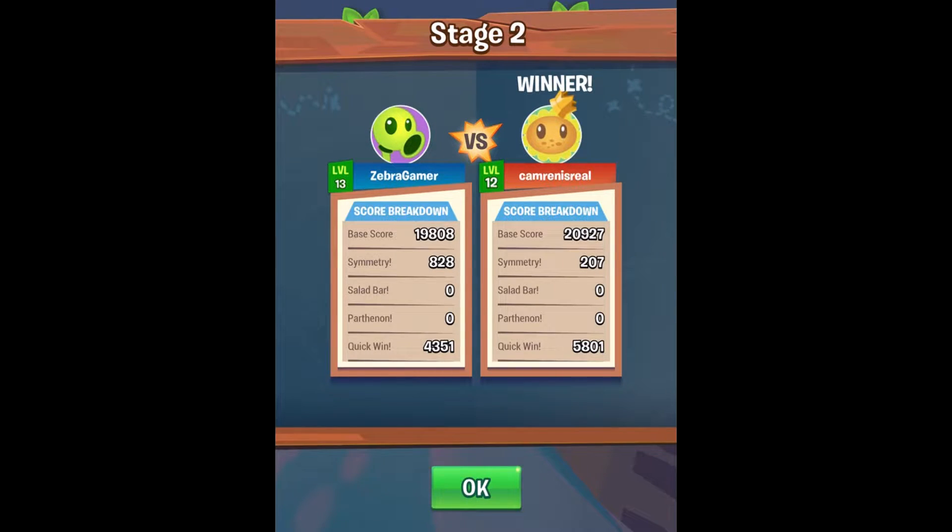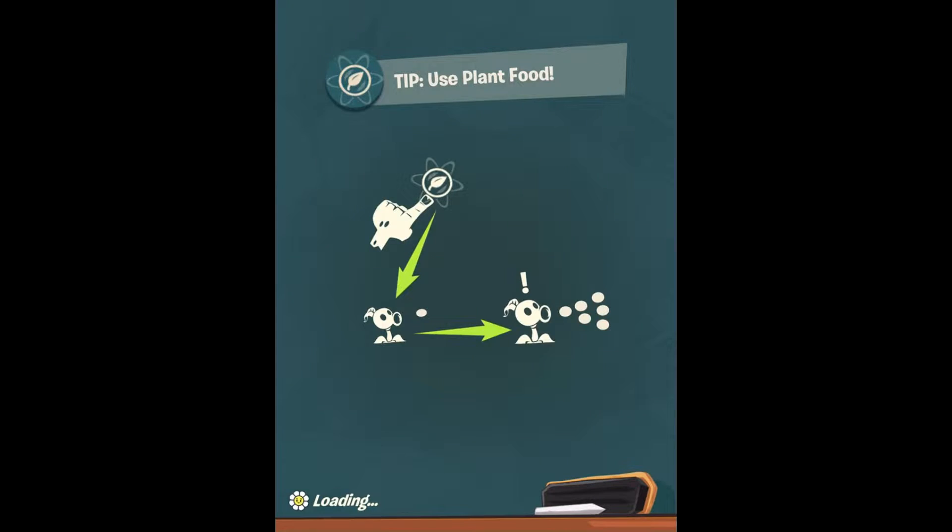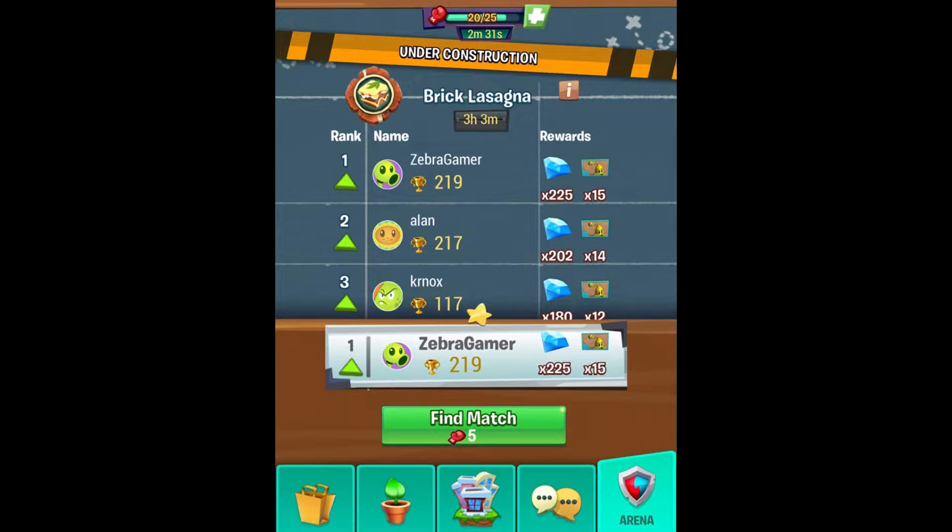Match over — and we did not win. They had a quicker win than we did. They have a lot of super expensive plants — I don't really understand what they did with them. We get one star no matter what, but we do go down in trophies. Am I in second place now? Did I just ruin it for myself? No, I'm still in first, but by two trophies.